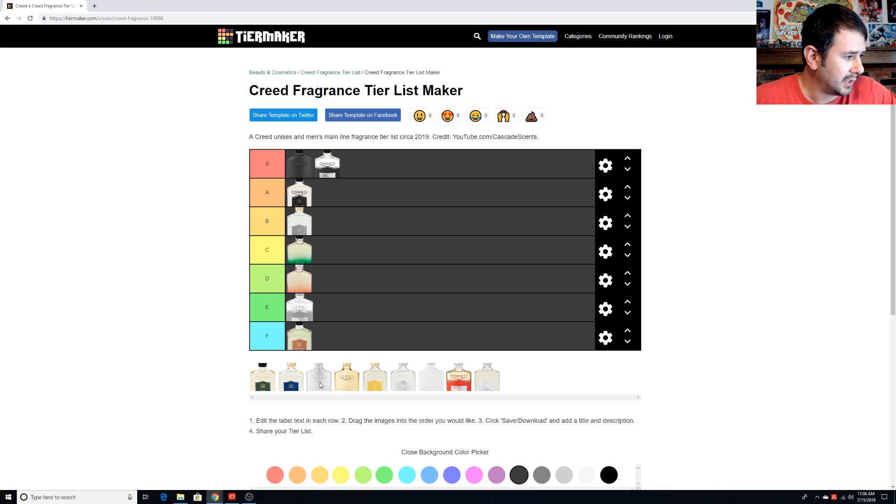Himalaya — this is one people probably won't agree on, but for me it's an A. It's not super complicated, but it's brisk, with that musky soapiness and a little bit of a metallic feel to it. I really like Himalaya, especially in springtime — actually wore it a bunch this spring. It doesn't get talked about a ton, but I really enjoy it.